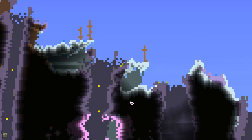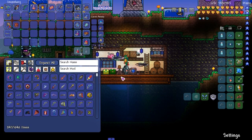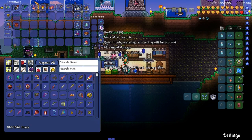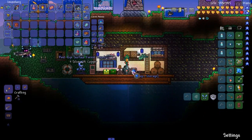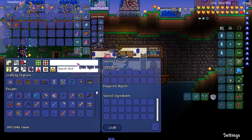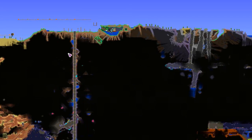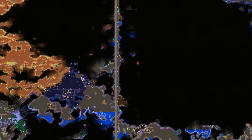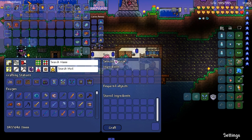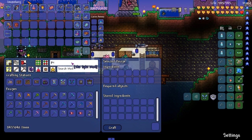I found where the ore spawned over here in the corruption. This is what we're gonna do - I have this boss loot swapping token. You might be thinking, game writers, what in the heck are you doing? Earlier in the playthrough - either on a live stream or earlier - we found one of those Calamity shrines, the ones with the chest. They contain the hard mode accessories.